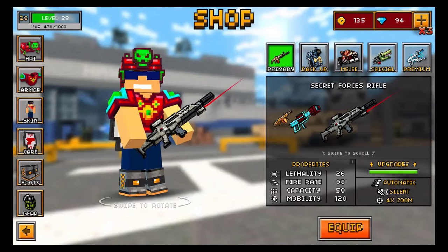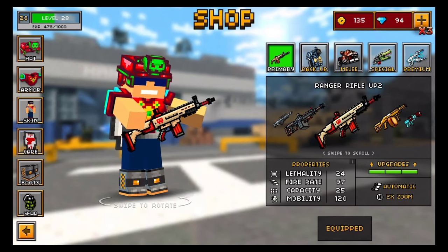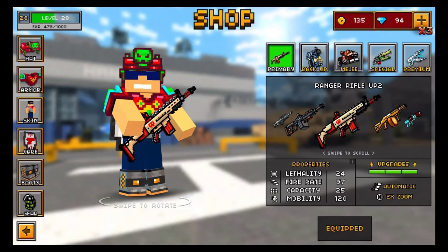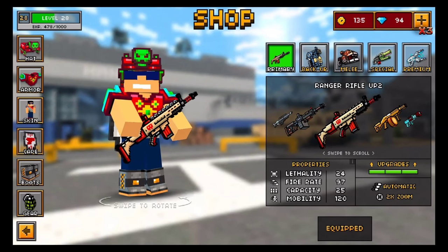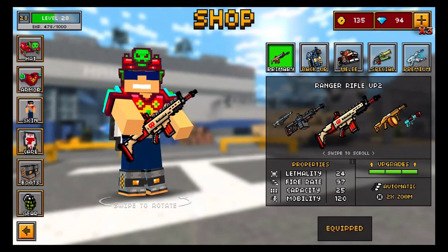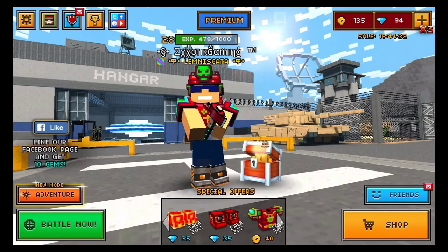Today's review is on the primary weapon by the name of the Ranger Rifle UP2. Right off the start, when we look at this weapon in the shop menu, we can see that it is a very good looking weapon. The tan coloring with the red-orange does make for a very good looking weapon, and besides the fact that it looks good, it actually performs very well. It has a 24 lethality and that paired with a 97 firing rate makes this a very solid assault rifle.